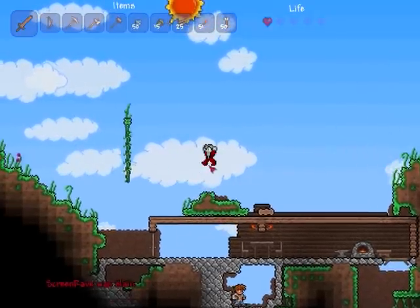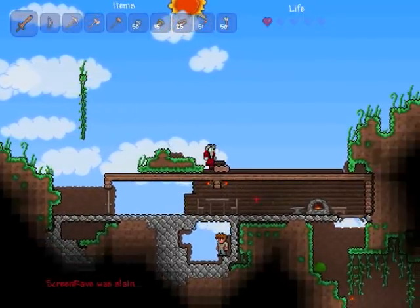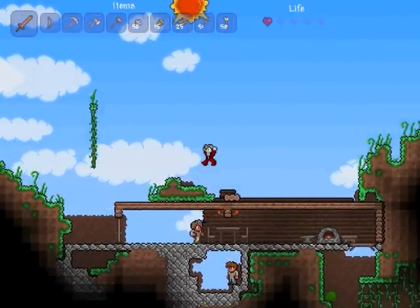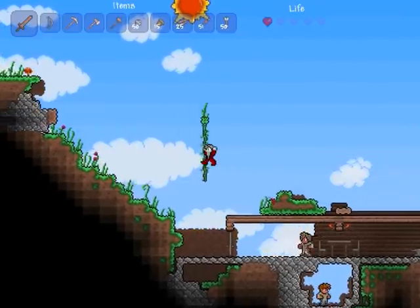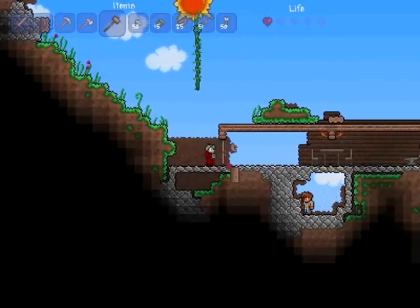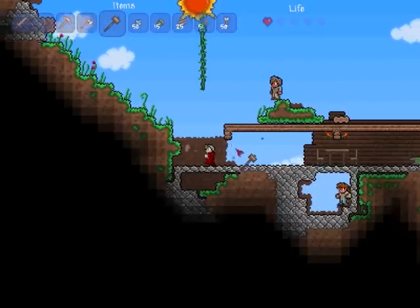I can't believe you were outsmarted by a slime. Hey, this is a good test — do you spawn in the house? Yes! Nice, okay, we're safe. We just need more background now, which means trees. Actually, I didn't even cut down any — I'll have to go get some. Do you have any acorns? I'll go plant.